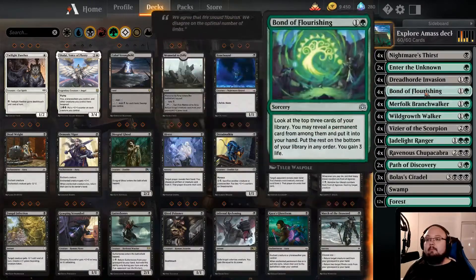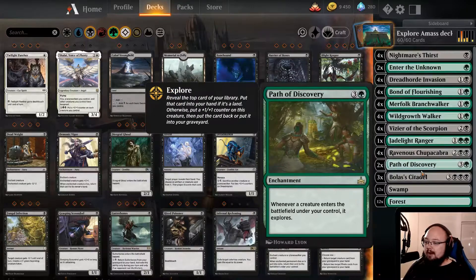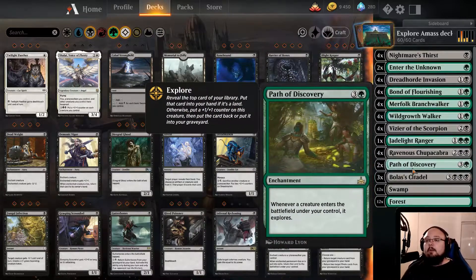We don't have that many spells. We have some Dreadhorde Invasion because Path of Discovery says whenever a creature enters the battlefield, and I think that counts as Amass as well. So we can use these as early jumps, but we can also use them to activate Path of Discovery with the Wild Growth Walkers. I have not had time to try this, so I don't know if this works, but we'll see.